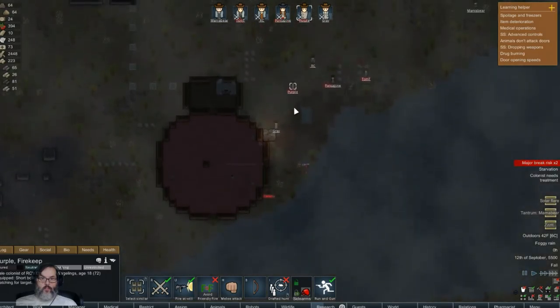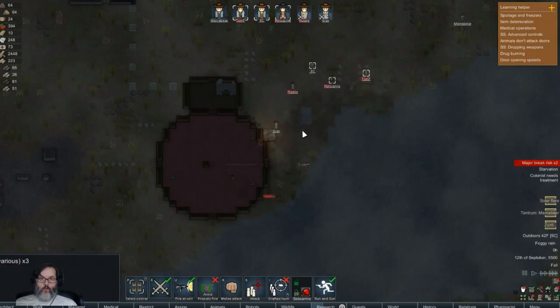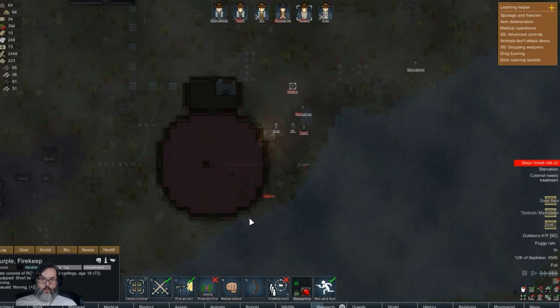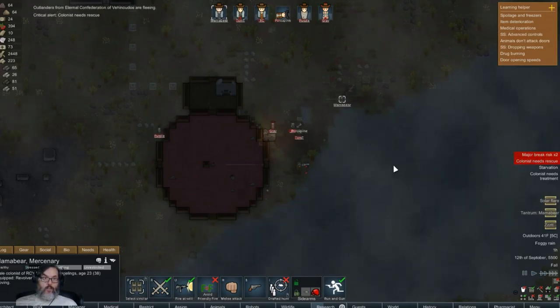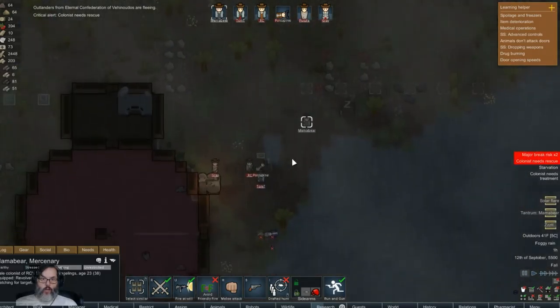All right, we've got somebody down here with the long range rifle - yeah, two long range rifles. All right, Purple, I'm gonna have you scoot a little bit. All right, you guys rush here. Let's cap that one. You go around - try to flank them from the back.